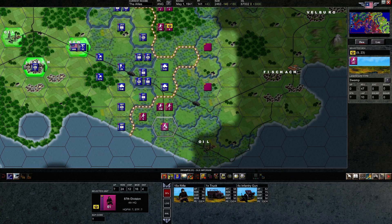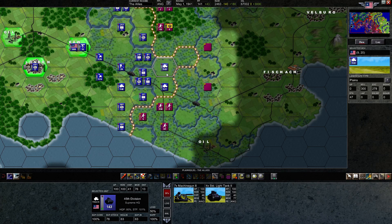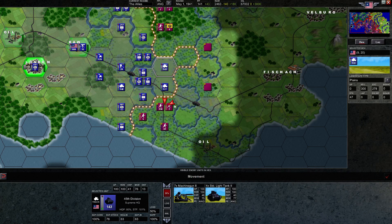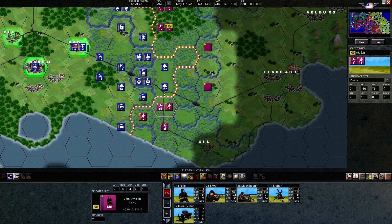If my armor doesn't break them in the plains and they fall back into the swamps, my armor kind of has to give up — fighting at only one quarter combat strength is not a tenable position. So we'll have to send the armor through the central road. I have to be careful because this armor currently has the ability to push past this bridge, which is hugely important. If I use him to attack, he won't have enough movement points to cross the bridge. One viable strategy is: if we attack and they don't break, we can just go around and cut them off to bleed them out.